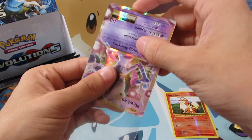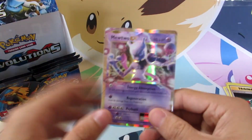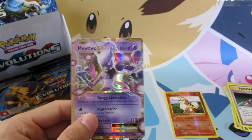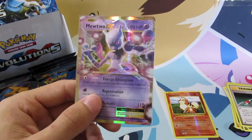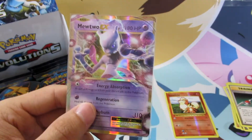Very cool right there. Did I say Mega Mewtwo EX? I meant Mewtwo EX — I apologize. But Mewtwo EX, so we did get a hit, very cool. We also got a Reverse Holo Growlithe, but that doesn't count as a hit. So once again, you've been watching Sean's Pokemon A Pack A Day series. I've been Sean, and I will see you all tomorrow.